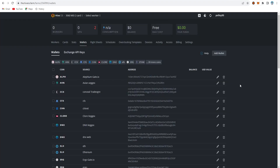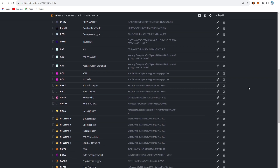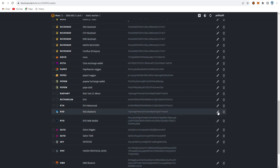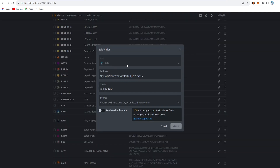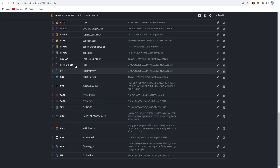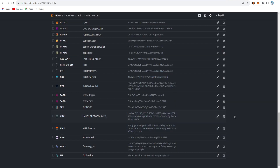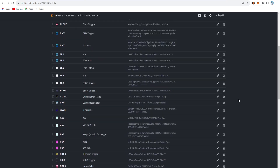For the Radiant wallet, just copy any exchange wallet address or create the Radiant main Qt or the web wallet. It's the same kind of setup: select the coin, paste your wallet address, set the name, and create your wallet address. For Rhetherium, use MetaMask. It's an easy thing, so I'll skip past that and go back to the flightsheet.